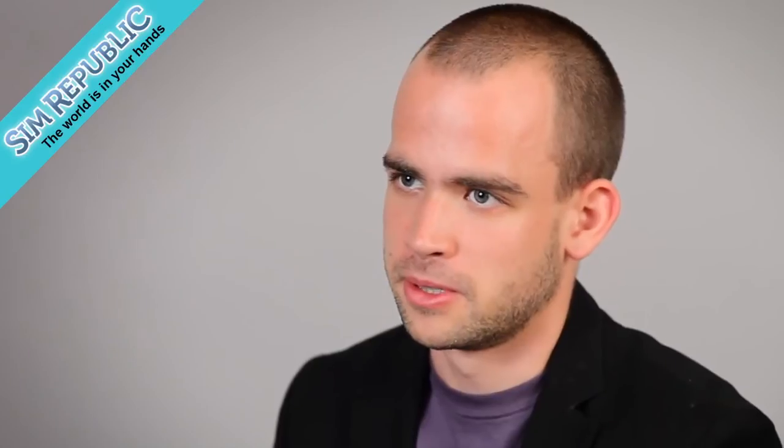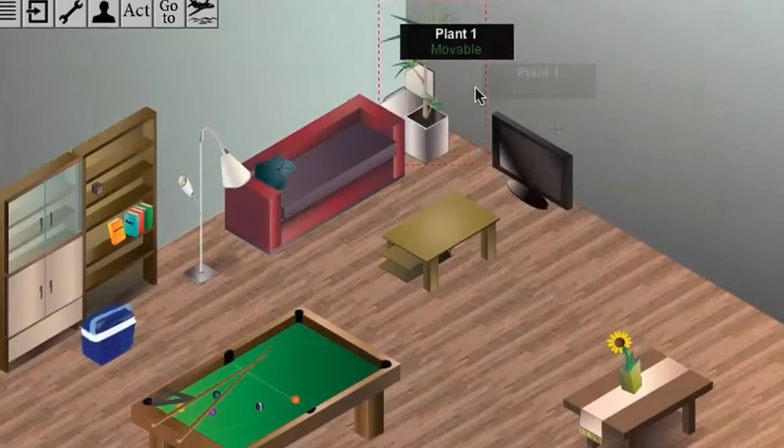More advanced players can have their own houses or bungalows, and you can buy furniture for these and furnish them.